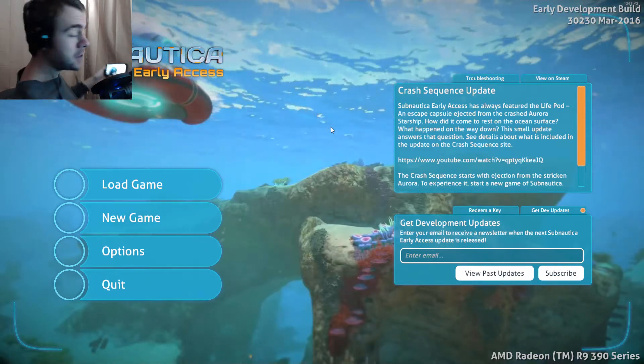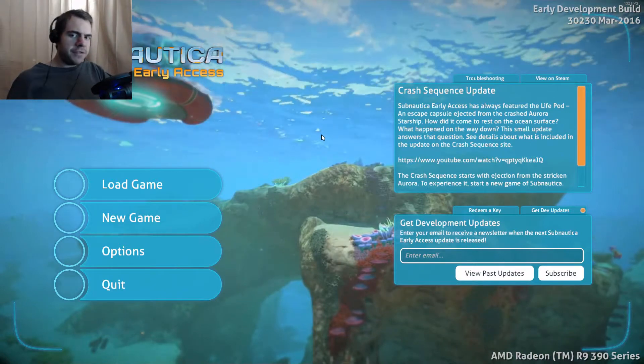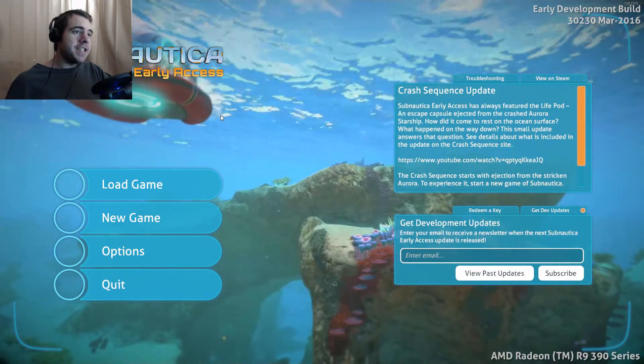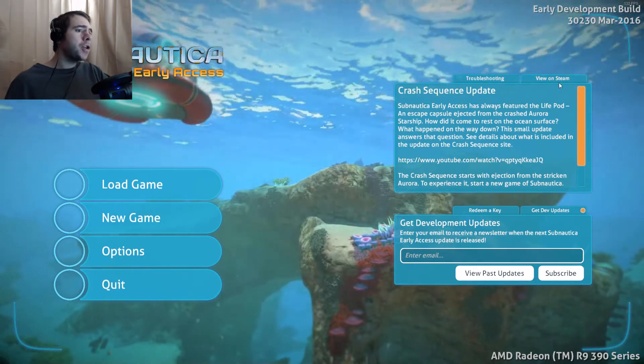Hey guys, it's time to take a picture and post it on Twitter — one, two, three, smile. Now that the selfie is out of the way, it's time to get into Subnautica early access. This is development build 30203 for March 2016.